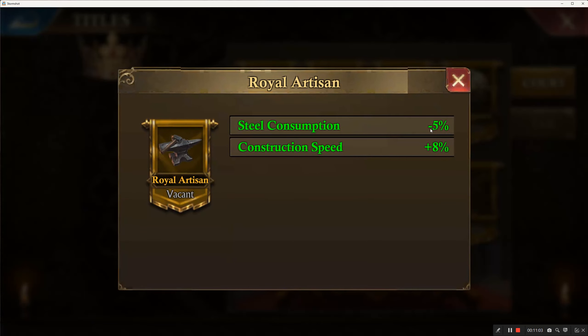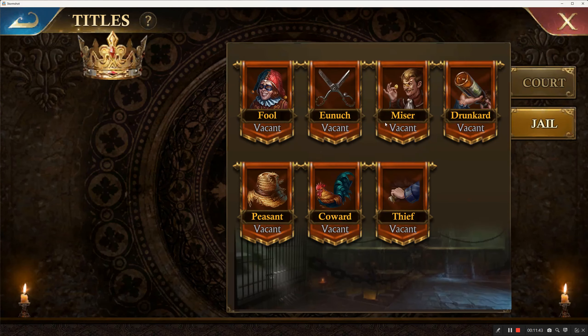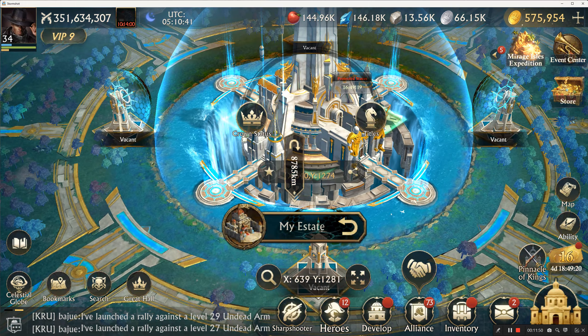There are titles available — for example, one I know about involves steel consumption. If you really want to upgrade your thunder gear, this is a title you want because you can dismantle all your steel equipment, reassemble it, and 5% back is huge because you're using literally millions of steel. A thunder set probably takes close to 30 million steel or more. There's also a construction speed boost of 8%.